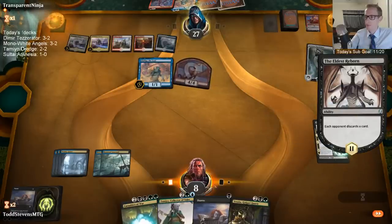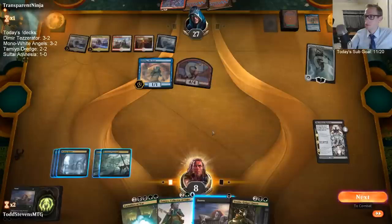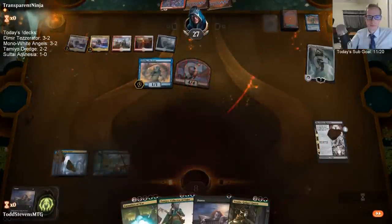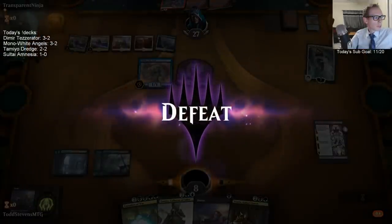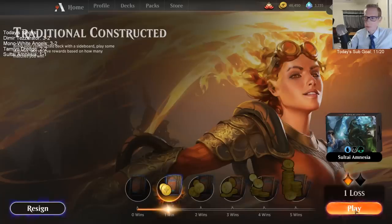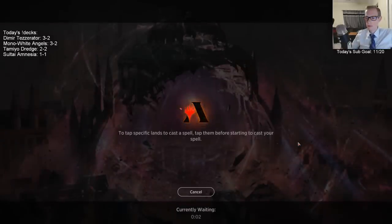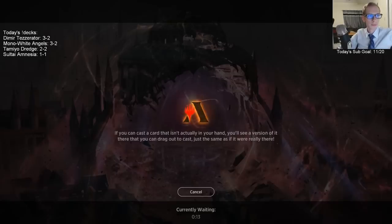They're sacrificing Sarkhan because they're scared of Elder Spell — they want to diversify with creatures and Planeswalkers instead of just Planeswalkers. There's no green mana. Bleh, one-one-one. Unfortunate game there — why do we have all those unplayable cards in our deck?